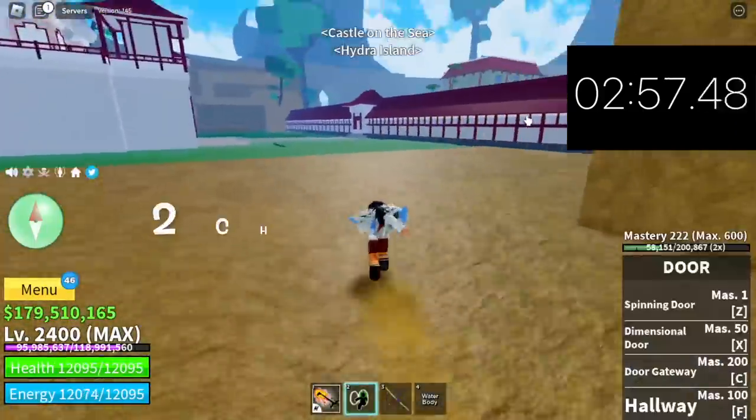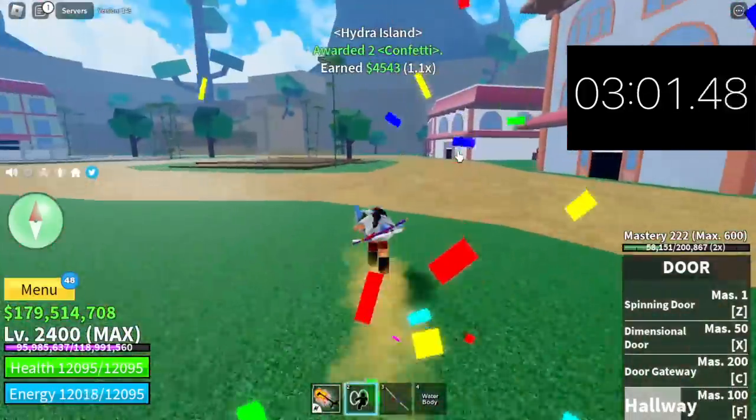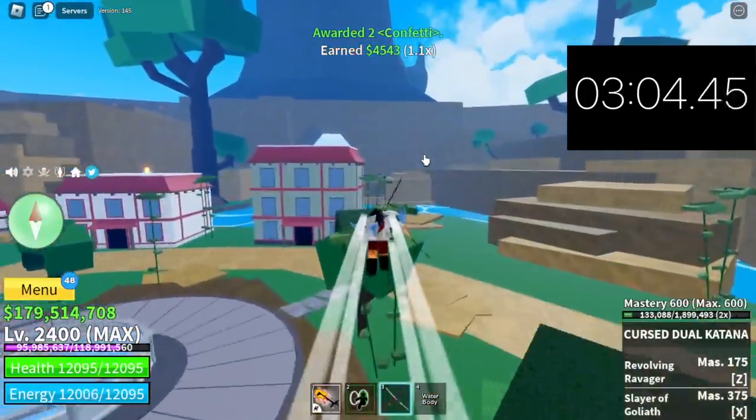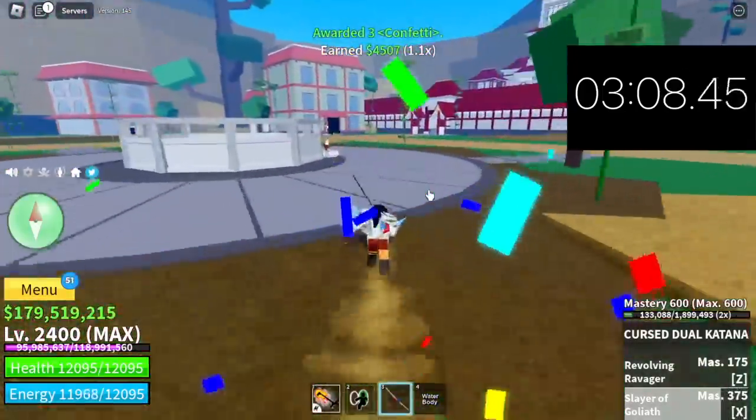Head to the Hydra Island. There are two chests here and one NPC. There you go — that's the first one, the other one is here, and the spawn NPC. There you go.